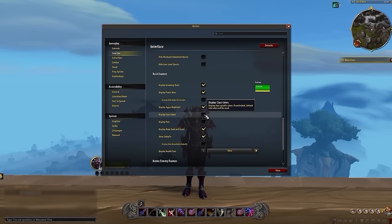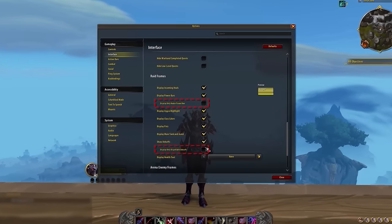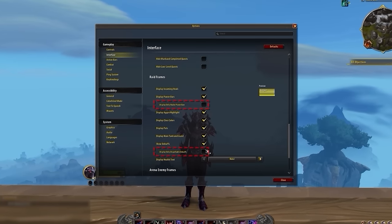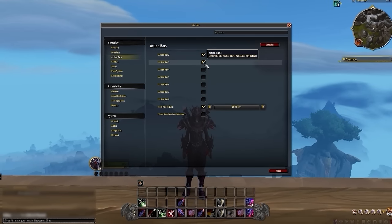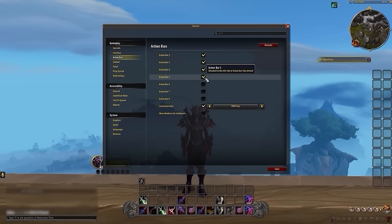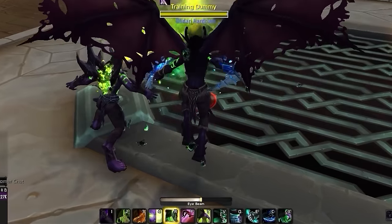For your Raid Frames, you should have everything enabled other than Display-only Dispellable Debuffs and Display-only Healer's Power Bar. Moving into Action Bars, we typically suggest having five Action Bars enabled for a total of 60 binds, but this is entirely personal preference — you could have more or less depending on your needs. For instance, Demon Hunters and BM Hunters could probably get away with just one bar.